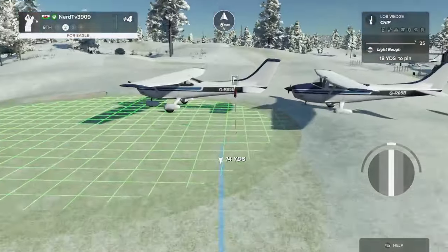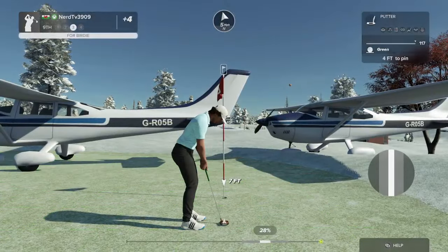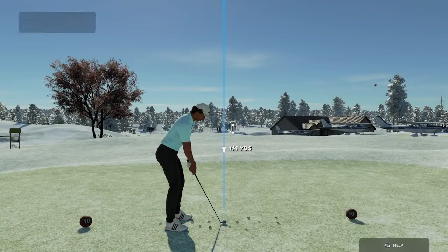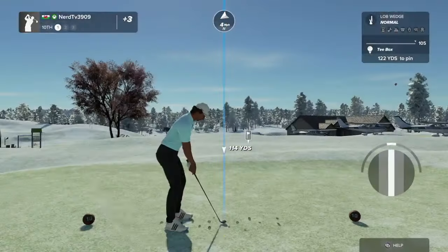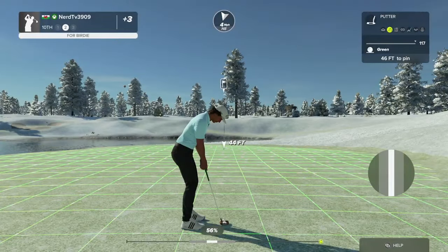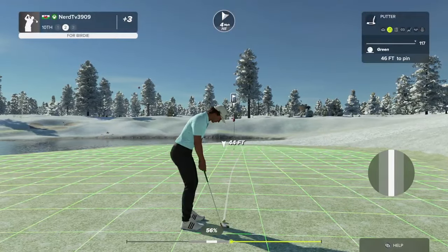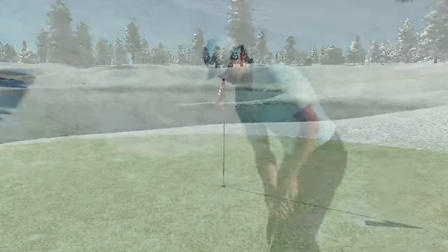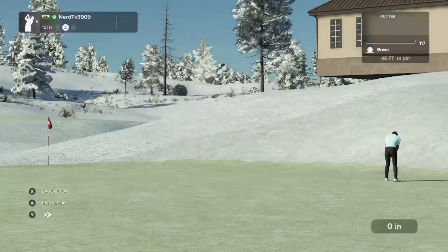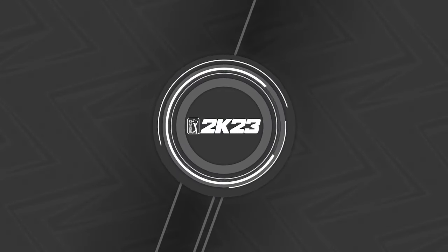And from the greenside rough — nice little chip on that one. Here's what you're dealing with for a birdie, and you're showing us how it's done. Fourth birdie of the day so far. Teeing up now on the tenth hole. Bring things down to two over if you sink this. Holy — way out there and you dropped it right in the cup. Amazing work.